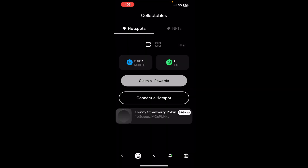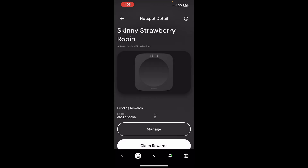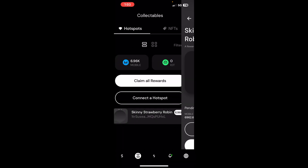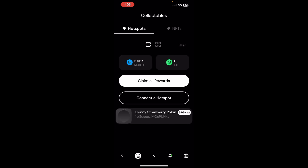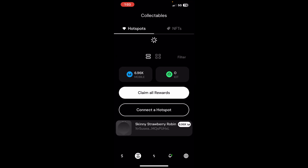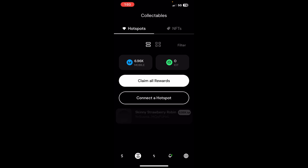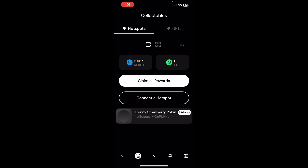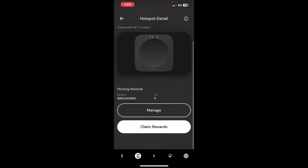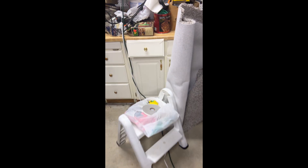Here we are on the Helium mobile app — here's my mobile hotspot. Basically I get rewarded for every phone that has Helium Mobile on it and connects to it. Once it connects and offloads data, I get rewarded for that data. I make about 40,000 to 50,000 mobile a month, and then it resets every month. Here I have 7,000 mobile pending that I can claim.